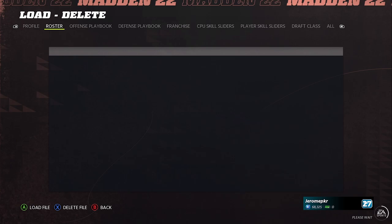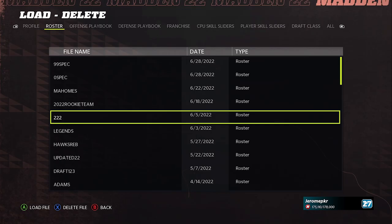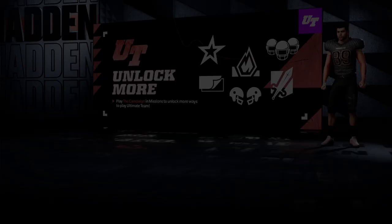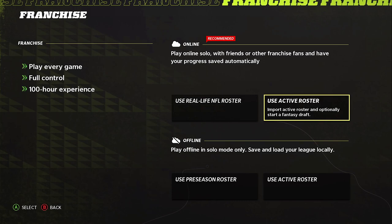I already have it so I'm not going to click it. Then you go to load, go to right bumper, and then you find that roster — I named it two two two. You load that file and boom, you have the most active roster.